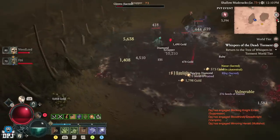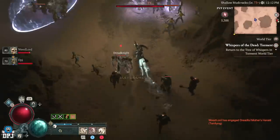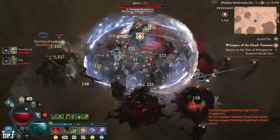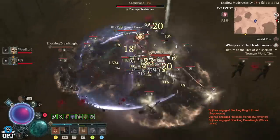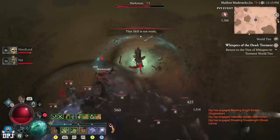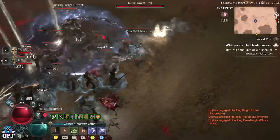When they nerfed dungeons and removed those elites, I actually don't think they removed them from the game — I think they just copy-pasted them to this area. Because this area is no joke crammed full of elites and they're on a constant respawn. They literally respawn every minute or so — you clear out ads, do a circle, come back and they're there. It's absolutely wild. The spot we're talking about is this area right here.